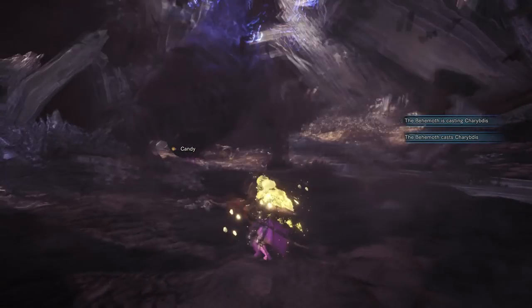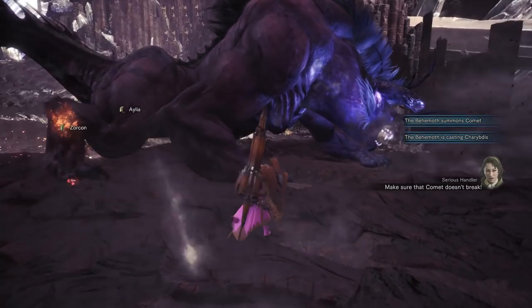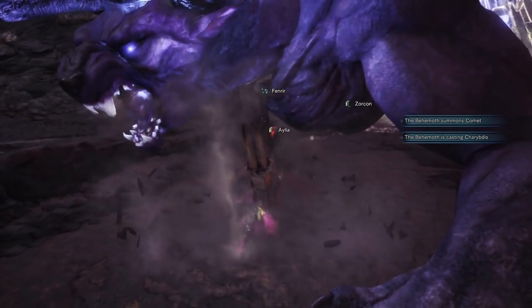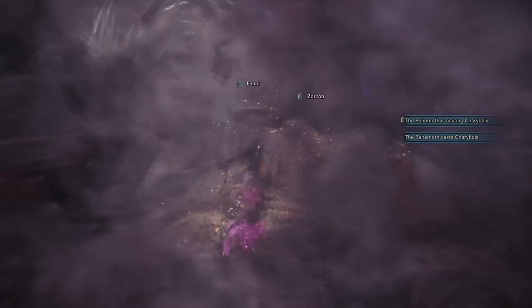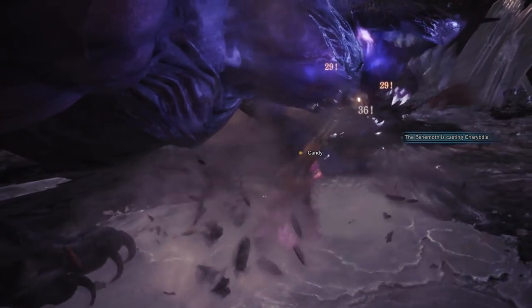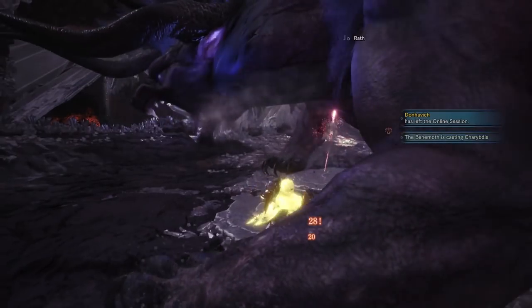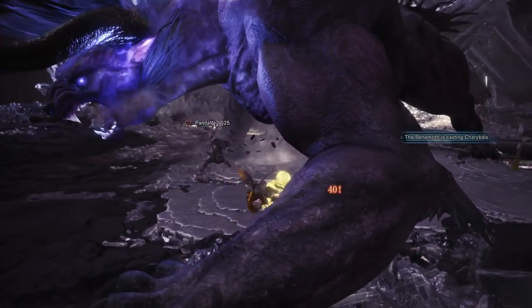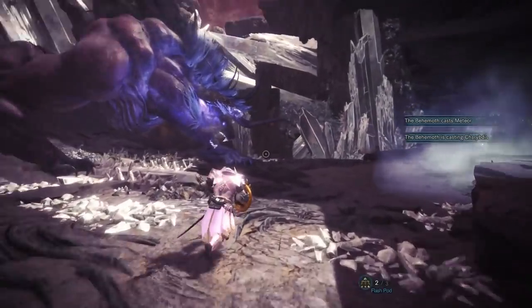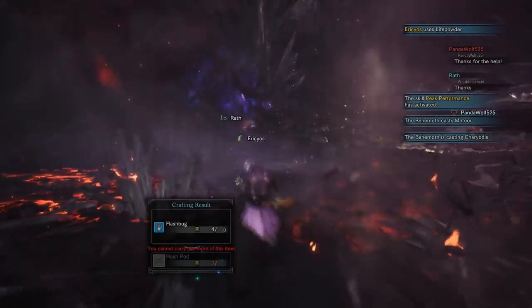Tornado. When Behemoth casts this ability, you will get a little warning pop-up on the side of the screen and his face will glow blue. Only one player can be targeted, and the targeted player will have a little wind circle following them. There are three ways to deal with this ability. The first is flinching the Behemoth by hitting his head a bunch during the cast — this is great but unreliable due to the amount of damage required. The second is the easiest one, but will probably not be viable when extreme difficulty comes out, and that is flash pods. The cast time on the tornado attack is crazy long, and flashing him will cancel the attack.